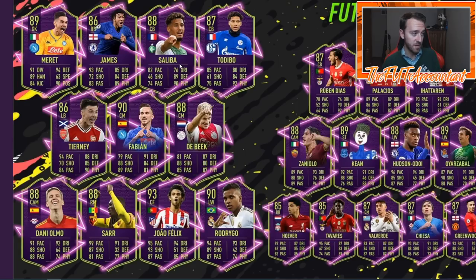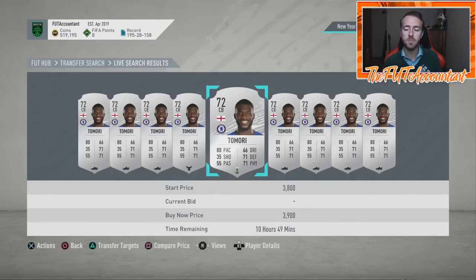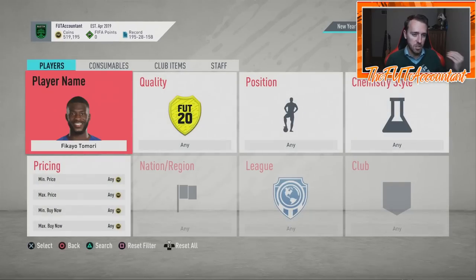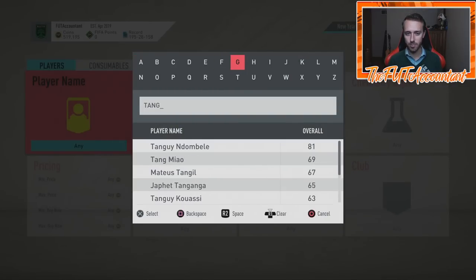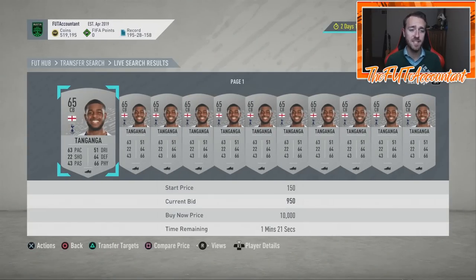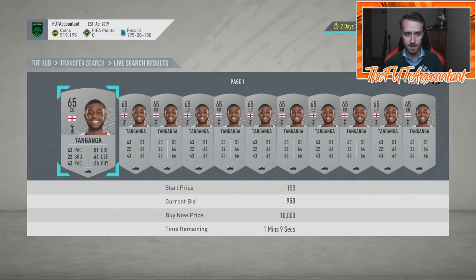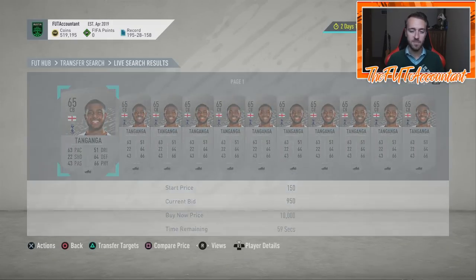I'm a Spurs fan — Japhet Tanganga has been playing phenomenally at the moment. Imagine if he gets a Future Stars card: an English center back getting probably plus 20 in every single statistic. He'd have upper 80s pace, upper 80s physical and defense. He already has 88 jumping which would be maxed out, 73 strength — that would be a solid card I'd want to use.